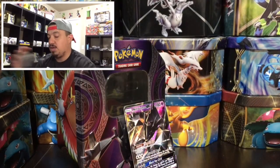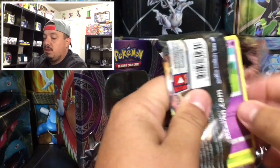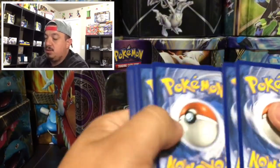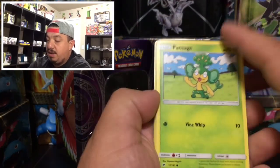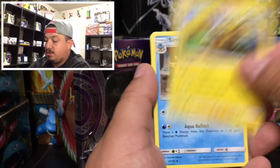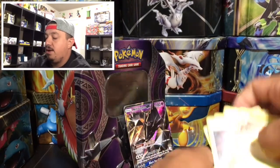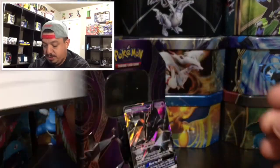Now on to our last Burning Shadows pack with Marshadow on the front. Here is the code card for you guys. Here we go: we have an Ekans, Pinsir, Marill, Charmander, Electabuzz, Simipour, Rotom Dex, an Electross that is a reverse holo rare, and a Butterfree for the rare non-holographic card. Here is the code card for the tin right there.